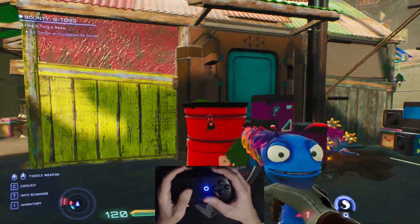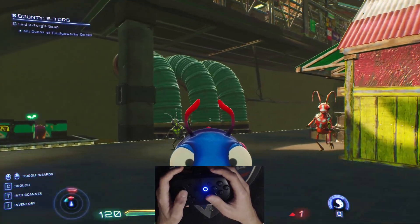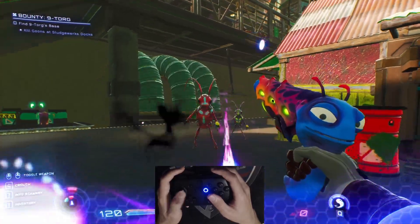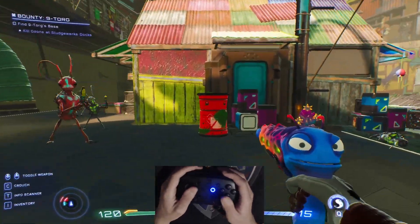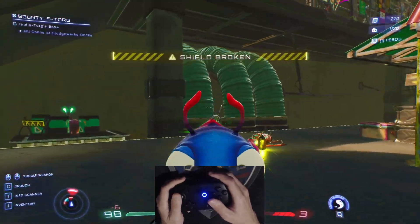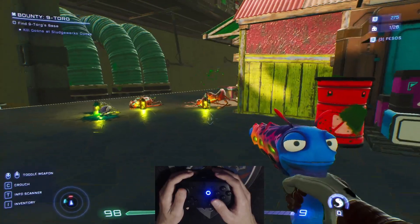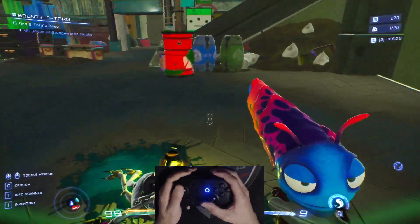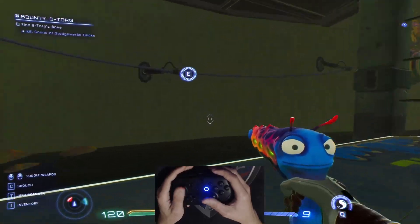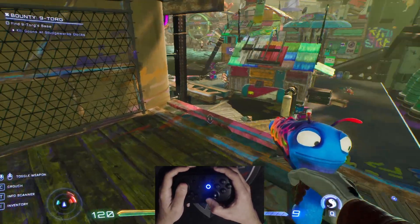Usually what a console player would do is get close enough to the target and then just walk until they are able to align the aim. But with motion controls you can just do this — and this. Like, it's so much easier. And sure, you can just use a keyboard and mouse, but I don't really like using keyboard and mouse, so it's a perfect fit for me.